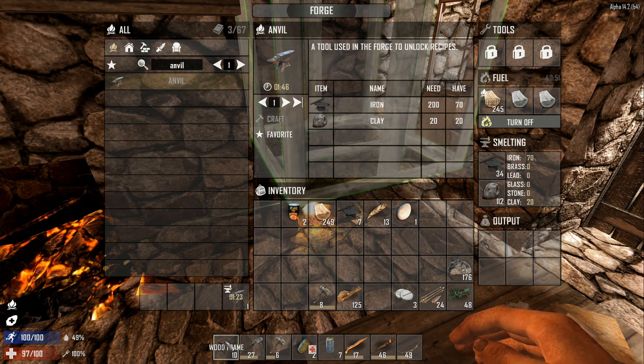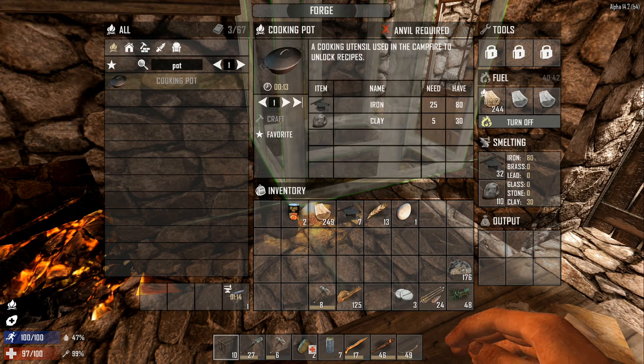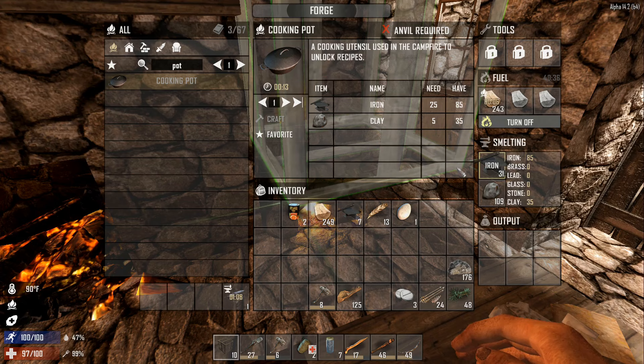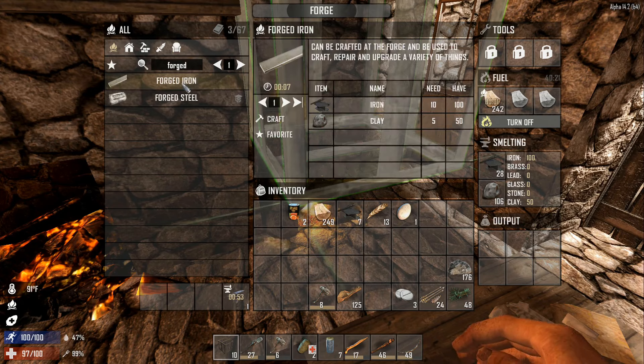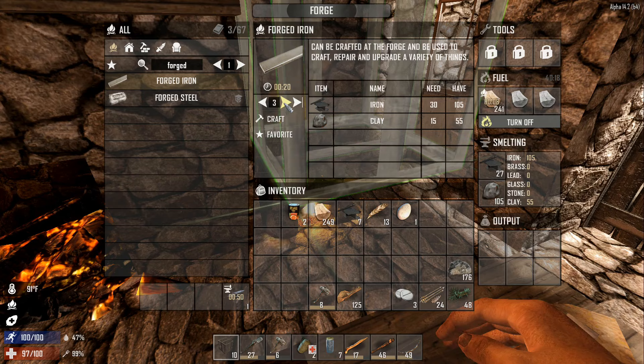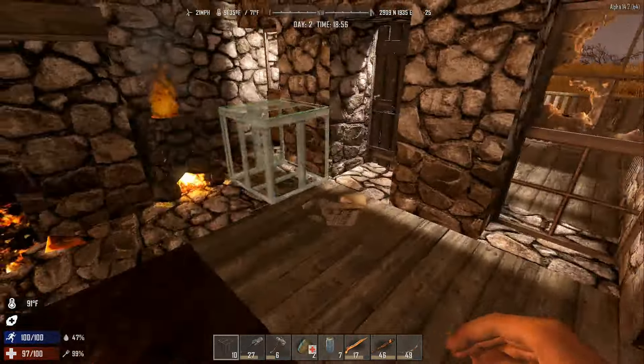You see the process now. We're going to need a pot to cook in - we're not quite there yet either, but we will have enough to do all that. A pot for boiling water, possibly get a grill also, and get some forged iron going - let's get the forged iron first.